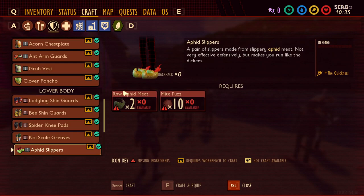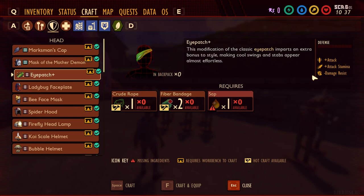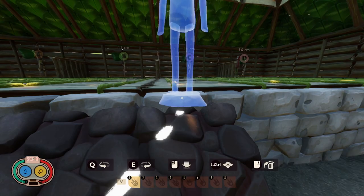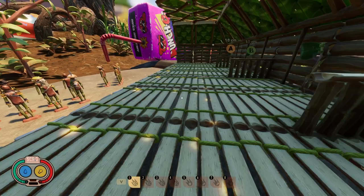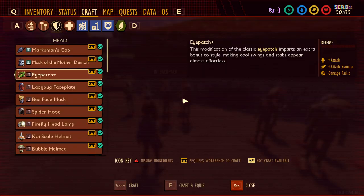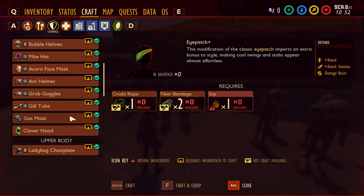Next up on the list is the Eye Patch, a helmet piece. The Eye Patch gives you extra attack damage and extra attack stamina, so you'll be able to attack more often. But it also increases the amount of damage you take — it lowers your damage resist. I don't think the boost is really worth the trade-off, and I've never actually used this armor piece. So we're placing it in the D category as well, since there are better sets you can craft.